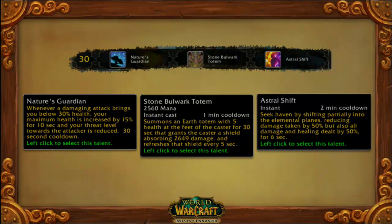Level 30 is about survivability. The existing Nature's Guardian increases your health when you get hurt. Stone Bulwark is a new totem that you drop down to put a shield on you — there are no buff totems anymore, so you can choose which earth totem you want to have out. And then Astral Shift will actually take you into another phase so that you take less damage while you're there.